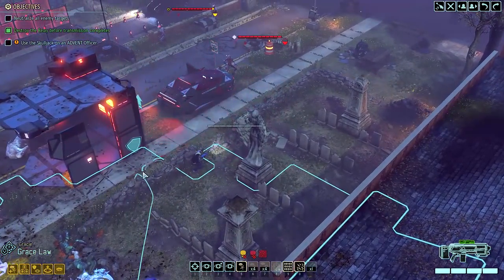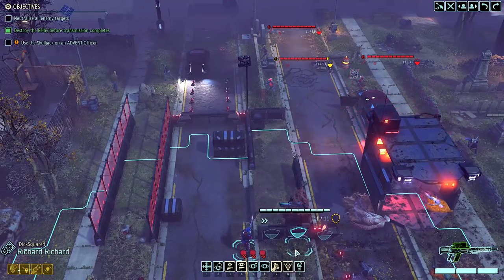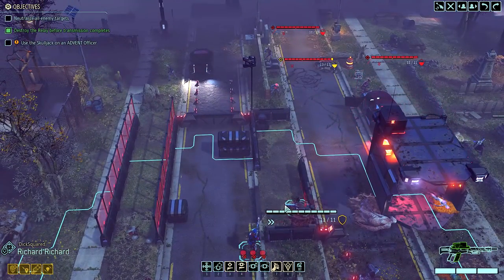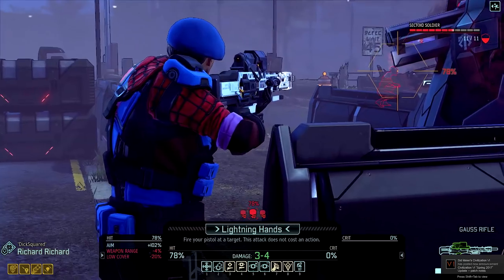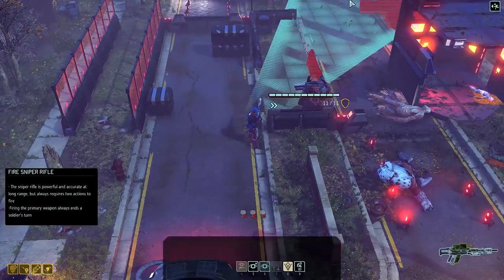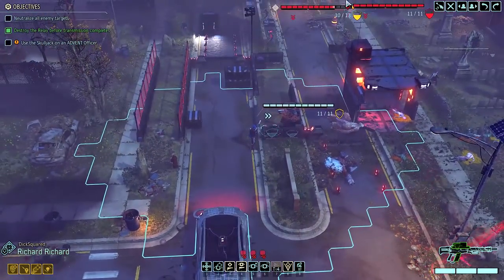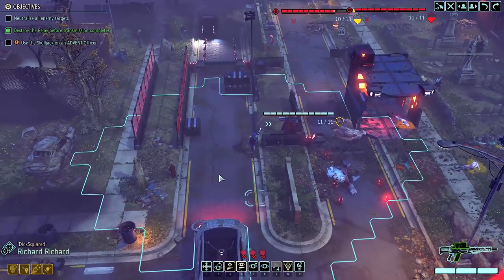Cultivating a relationship with these factions sounds like it's going to be well worth doing. We'll be able to acquire perks along the lines of getting instant kills every time you hit a Lost, reducing the progress on the Avatar project by one bar each month, and having Advent troops defect to your side. We're only going to get to take so many of these, and there will also be missions where Resistance soldiers fight on the map with their own turns. Each faction will have different perks, so you have to figure out where to put the bulk of your time and resources.